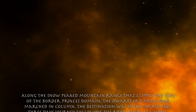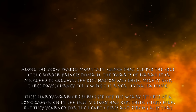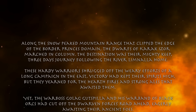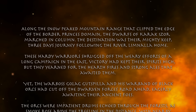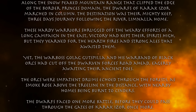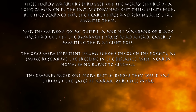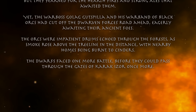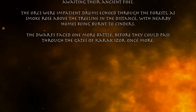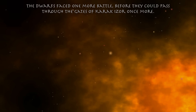Along the snow-peaked mountain range clipping the edge of the Border Princes' domain, the Dwarves of Karak Izzel marched in column, three days' journey along the River Limnala homeward. These hardy warriors shrugged off a long campaign in the east — victory had kept their spirits high, but they yearned for hearth fires and strong ales. Yet Warboss Gorla Gutsfiller and his warband had cut off the Dwarven forces' road ahead, eagerly awaiting their ancient foes. Drums echoed through the forest as smoke rose above the treeline — the Dwarves faced one more battle before they could pass through the gates of Karak Izzel once more.